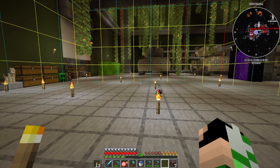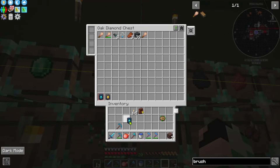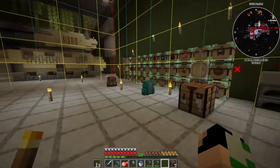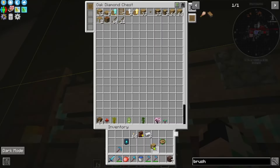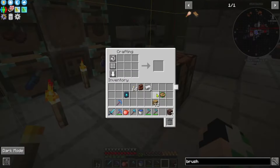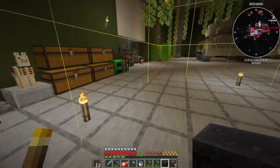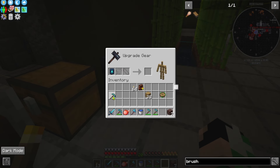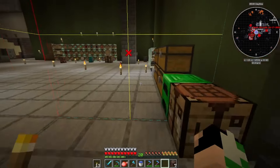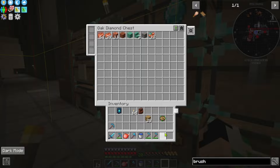Now I gotta remember - I gotta go to a bastion and get the actual smithing template. I forget about these damn templates. I wonder if I need to make a smithing table. All this just so I can get a mining dimension - that's the insane part about this, but it's cool, I'm enjoying it.